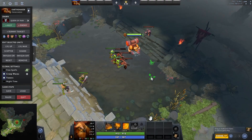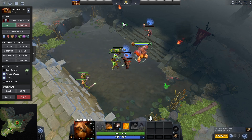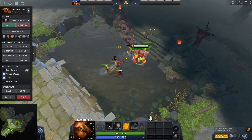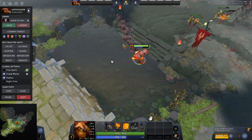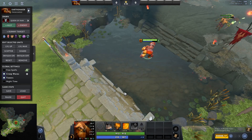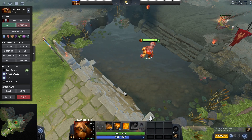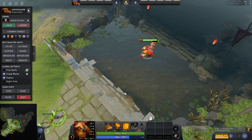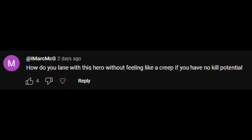My favorite skill build is the passive max. Why? Because you can farm so much with it — use one W, one Q, and you farm an entire wave. If you're playing mid or offlane against melee heroes they cannot get close to the wave, you can zone them out and dominate the lane. Try all three skill builds and you will see which one fits you more.